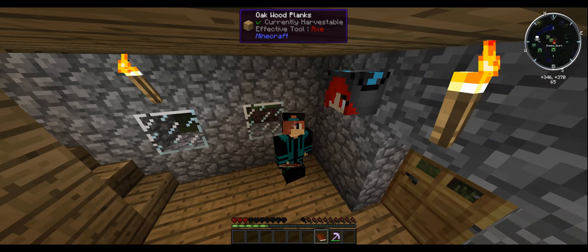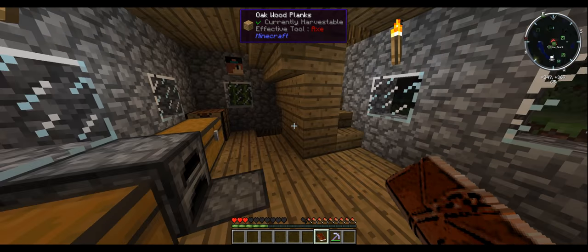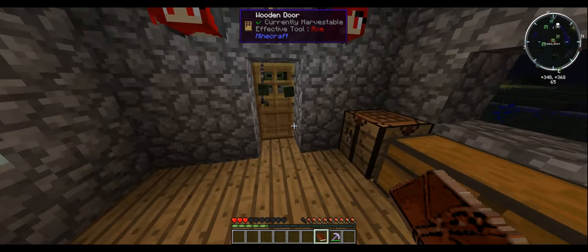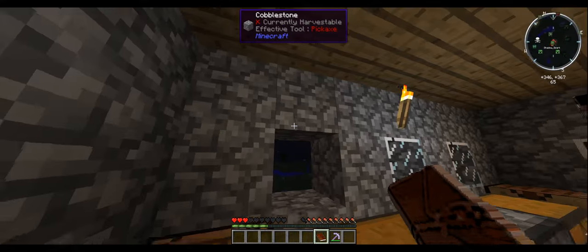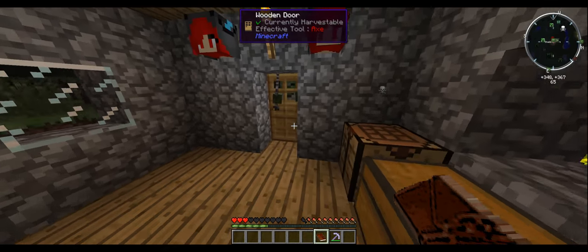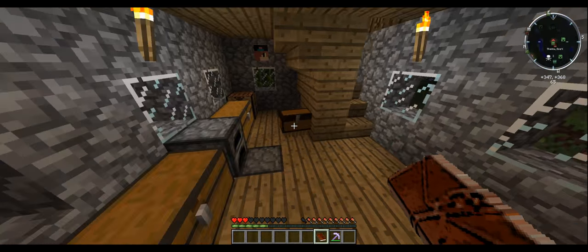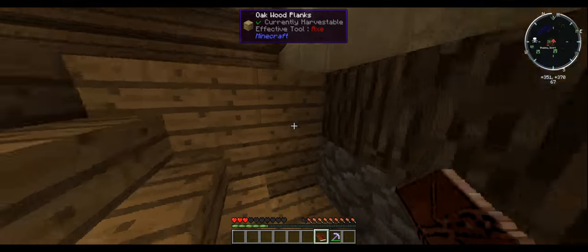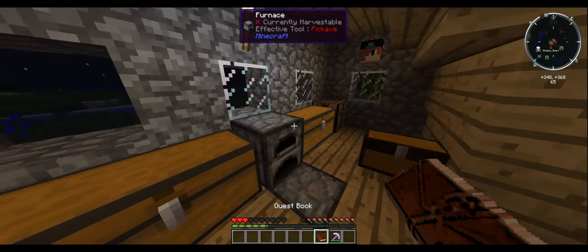Hey, what's going on guys, it's Ben, welcome back to Splash Squad. I'm joined — actually no, I'm not joined by Shadow Spark. After last episode we've now got a house which is actually complete, just missing one glass window. There's a zombie knocking on the door, which is always nice to know, and I'm sure there's a song about that.